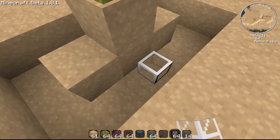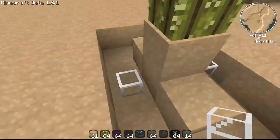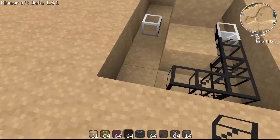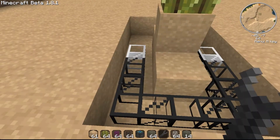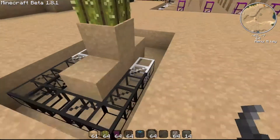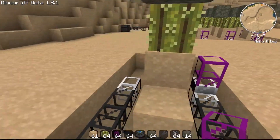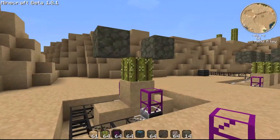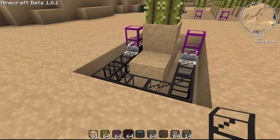Take an iron pipe here, and an iron pipe here. Then take any type of pipe and put it like this. Take a wrench if it's on the wrong side and adjust it like so. As you can see, when it's going to grow it's going to fall inside here.